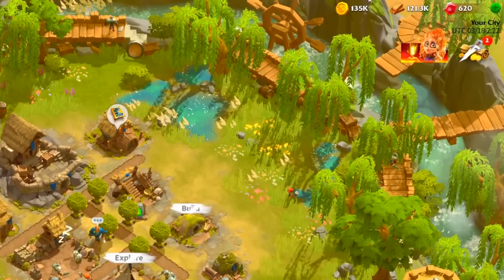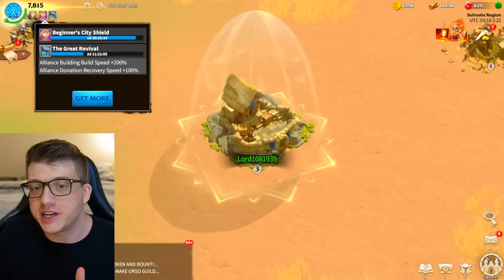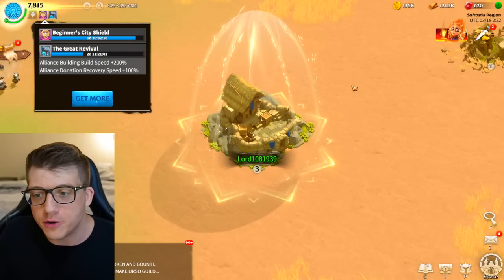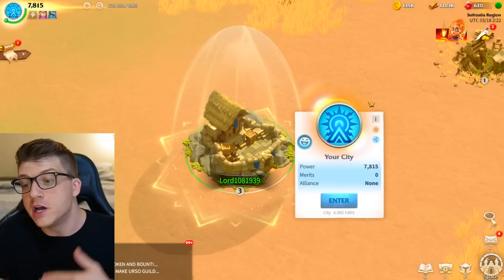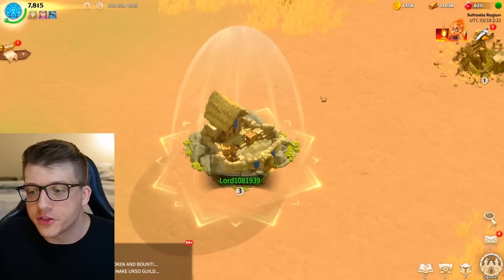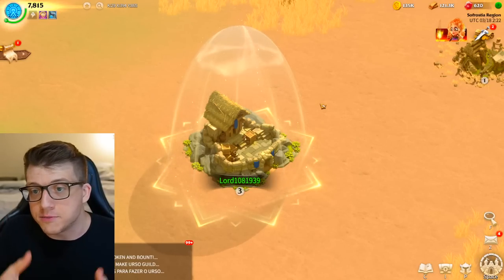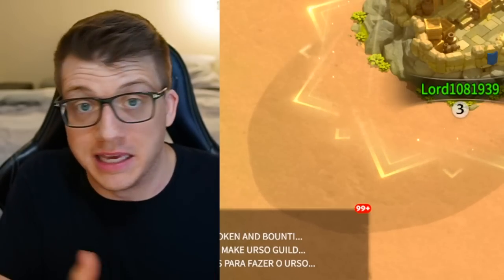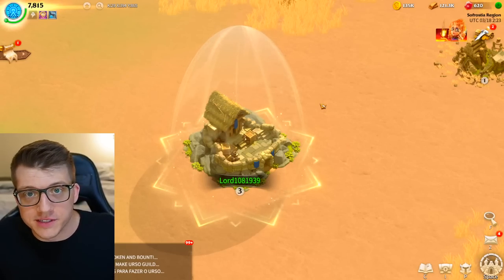Never use these resource items unless you're about to spend them on a building upgrade, training troops, or research. You want to have as little resources showing as possible until the late game. When you first start, you'll have a beginner's city shield — that bubble around your city — for the first 48 hours, meaning other players literally cannot attack you. After that 48-hour mark, you'll either need to use another peace shield, join an Alliance, make friends, or just have no resources so there's no reason to hit you.